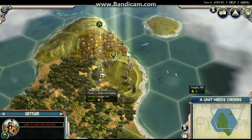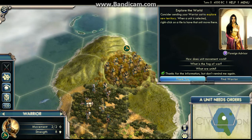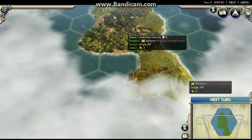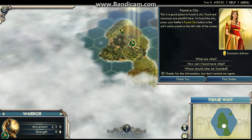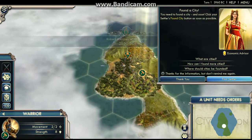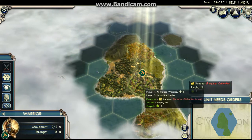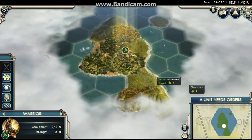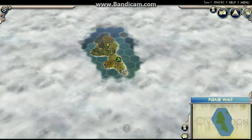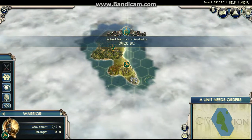So let's see, we have whales here. We got bananas and spices, pretty good. And some deer. Silver too. We don't have a bad little island. Once this island grows, everybody will worship Australia.